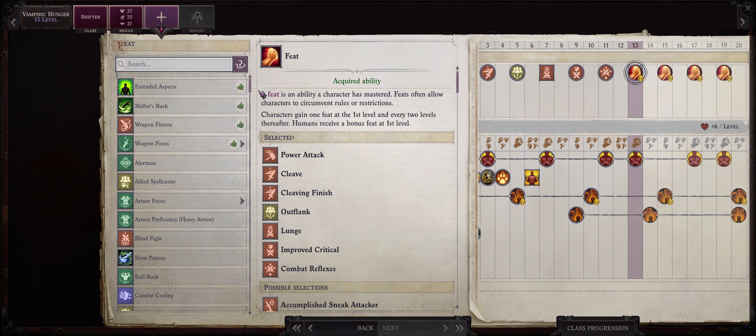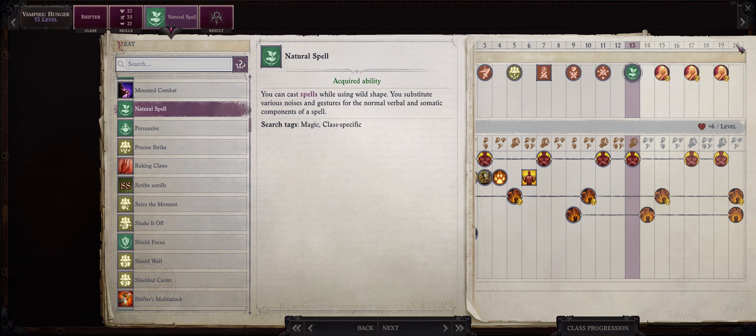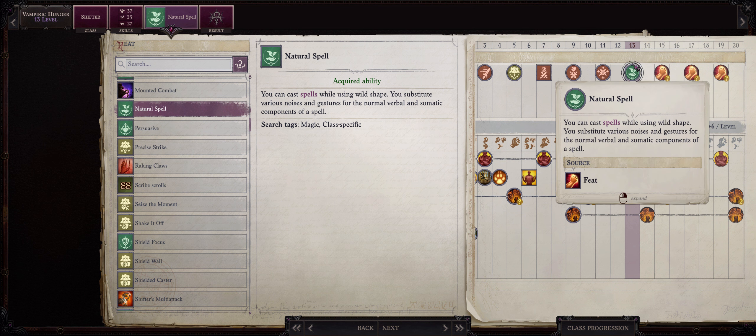For level 13, we want something different: Natural Spell. By this point you already have the Lich spellbook — you get it as early as level 10 — but the earlier Lich spells you can cast in human form and then change shape afterwards, because they are just buffs that always work. Starting from now you'll get some spells that you want to cast during combat too, so we need Natural Spell to provide casting under the animal forms.